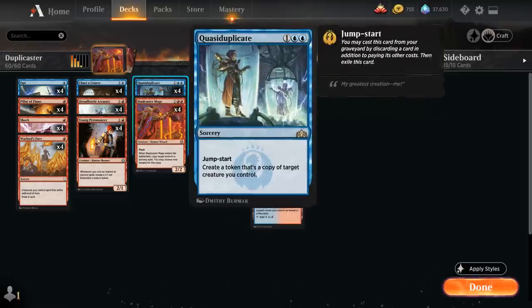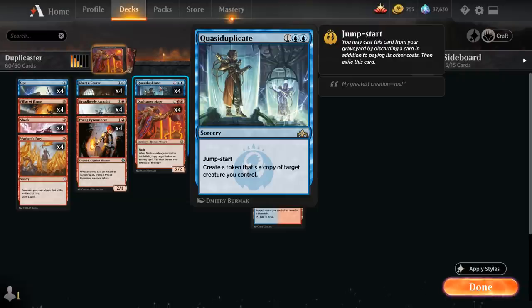Next up we need Quasi-Duplicate, a 3-mana sorcery with the Jumpstart ability. We can replay this from the graveyard by discarding a card from our hand, then we need to exile Quasi-Duplicate, and then we get to create a token that's a copy of target creature we control.